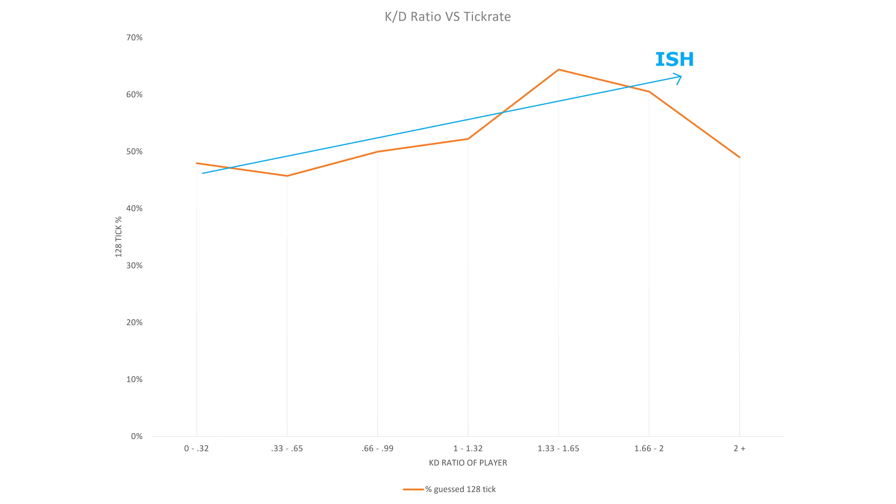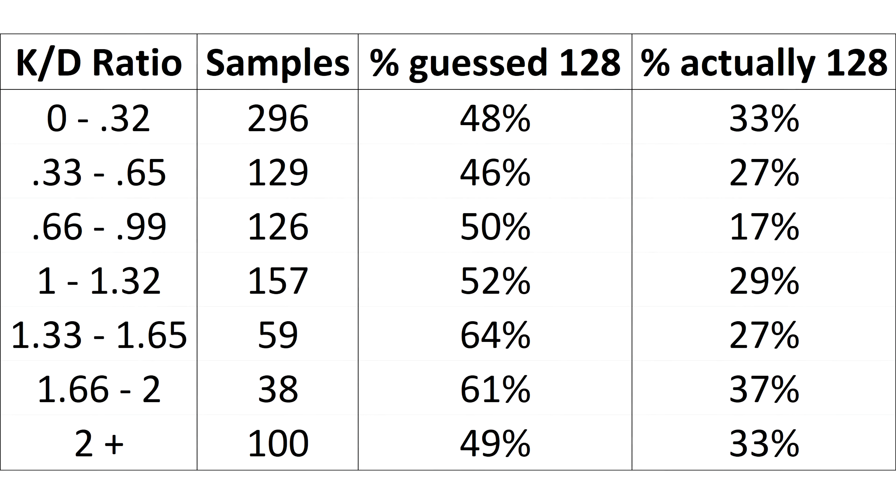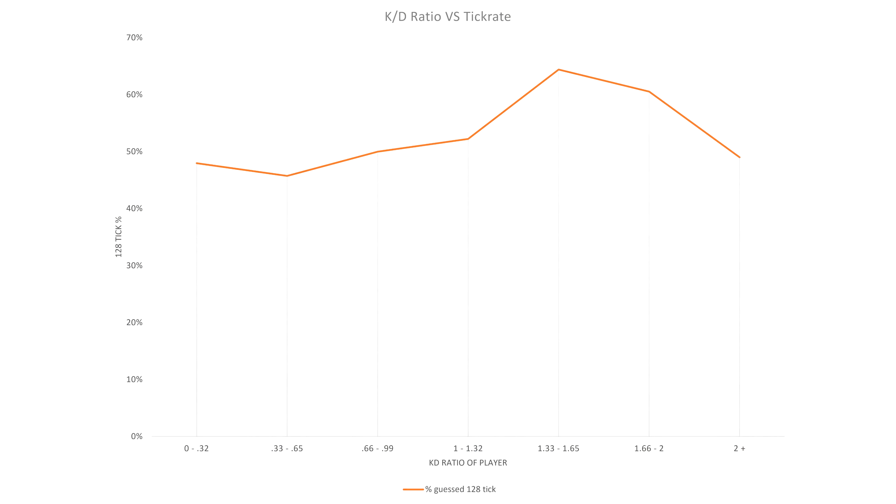the more likely they were to think they were playing on a 128 tick server. I'd have liked a larger sample size for each category here. But like I said, we've got to make do with what we've got. And from what we can see, how people performed does appear to influence what they think the tick rate is.